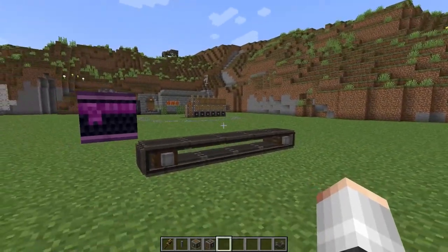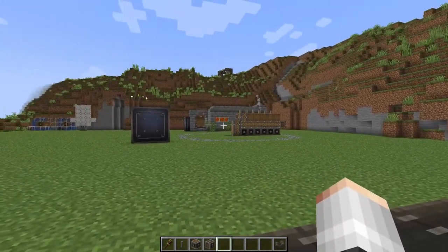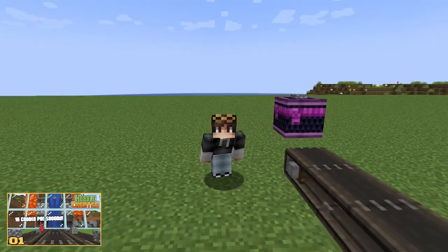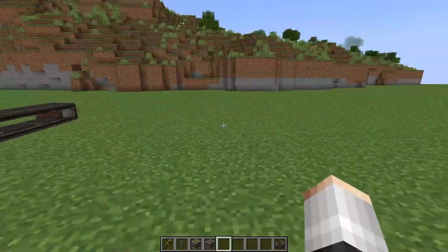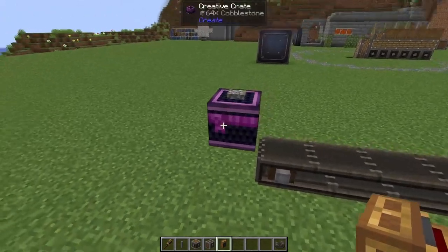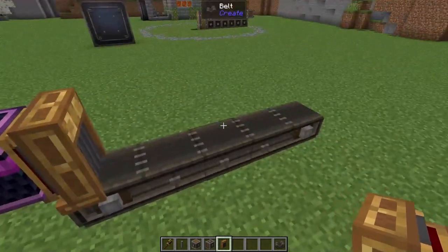I must warn you that if you want to run these machines at maximum speed you may need to add in a couple more cobblestone generator modules — check out that episode if you're not sure how it's built — because this is going to chew through cobblestone like there is no tomorrow. However since this is a demonstration I'm going to be using the creative crate, which is just going to signify where we've got our cobblestone coming in.